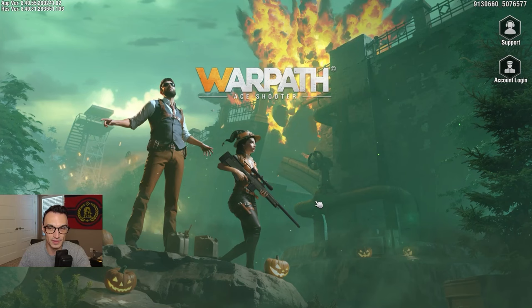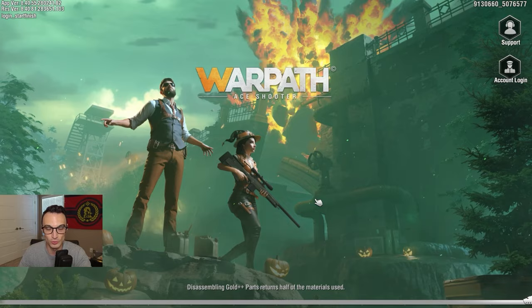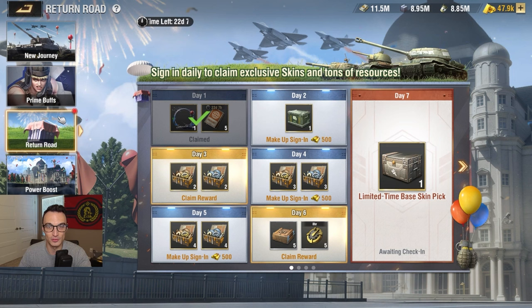We've figured out that by creating a new role, you're quite literally just starting a brand new role — and you don't even need to use the new journey process to do that. If you do want the benefits of the new journey system, you're going to have to stay on your current account and play it from where you left off to get these benefits and buffs. If you make a new account, it doesn't appear like those things apply, and you're not going to get any of these resources either.